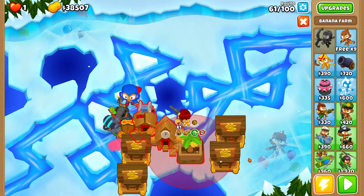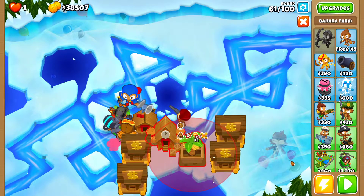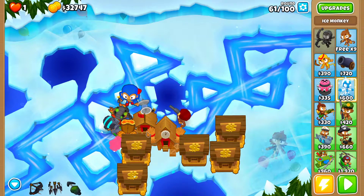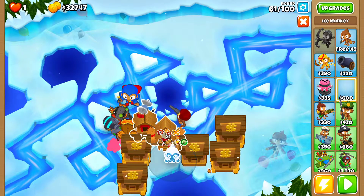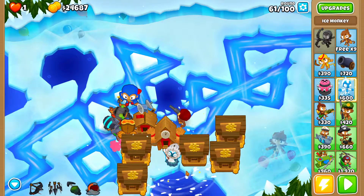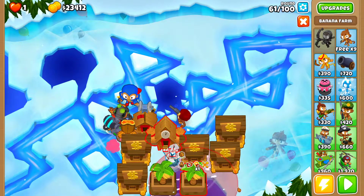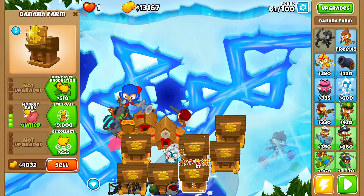Now I should be able to place another Bank here, closest to the top. Then I'm going to get an Ice tower. I should be able to freeze the water and place some more Banks on top of it. That's two more Banks in range of the Monkey City Village — placed on top of the water by freezing it with the Ice tower.